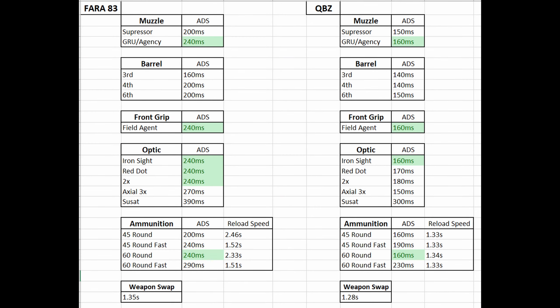On the stat sheet, any fields in green are for the meta setups with the groove suppressor and the last barrel. The ADS speeds here might seem a little bit different from other channels, but I measured from the point that you click the button to the point where you can actually make out what's in front of you, so they may seem a little faster than other channels have calculated.